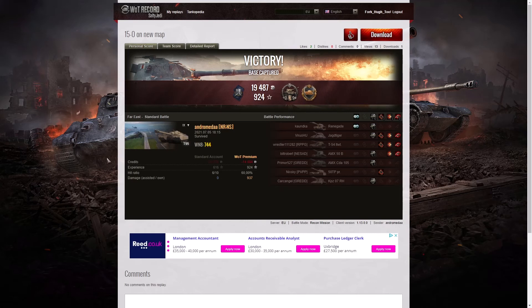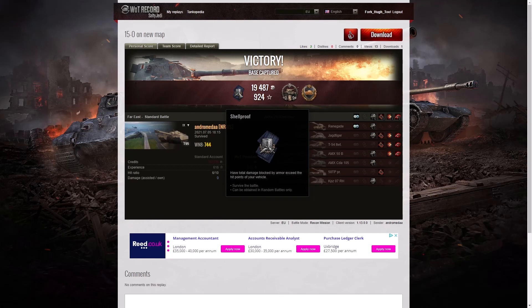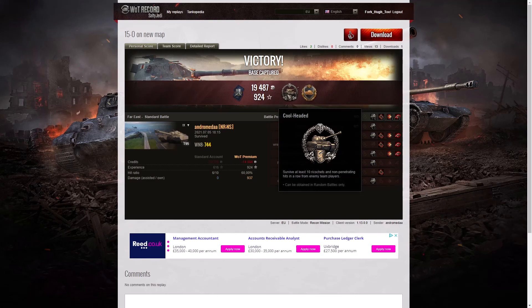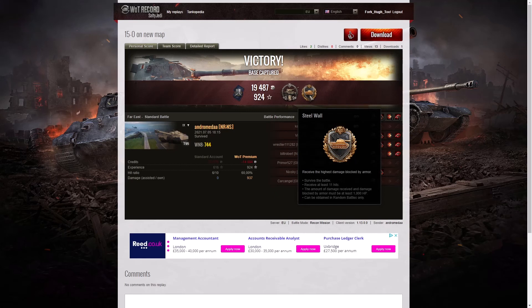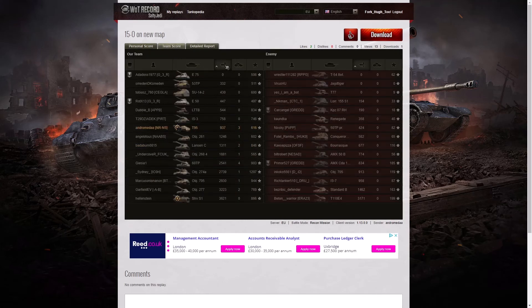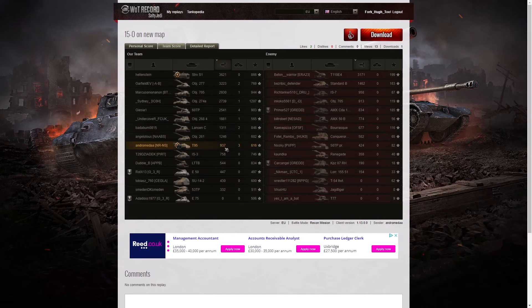Here are the end of battle results. In that game Andromeda in the T95 managed to get Shell Proof for blocking more damage than his own vehicle's hit points, a Calloused for surviving 10 or more ricochets or non-penetrating shots in a row, and a Steel Wall as well. So he got a battle hero medal just for sitting there and getting shot at, winning 744 credits from the game. He did do some damage and got three kills, helpful in a 15-0 victory on the Far East map.